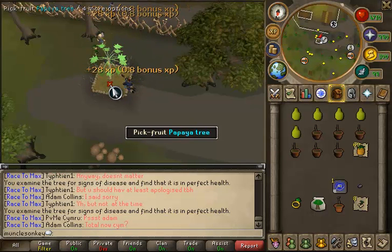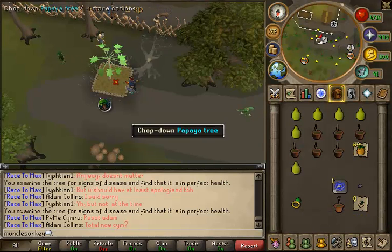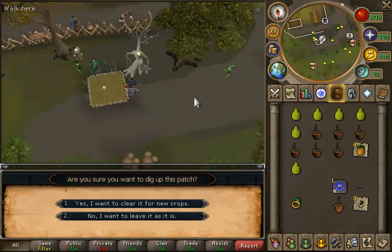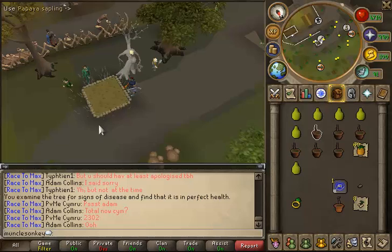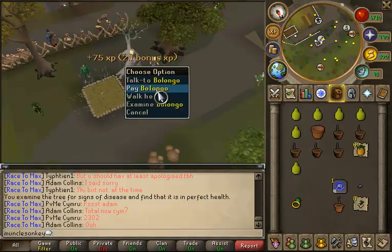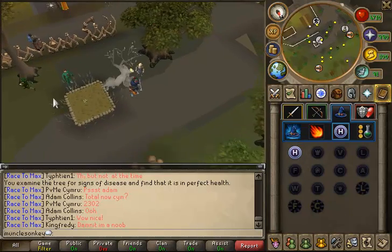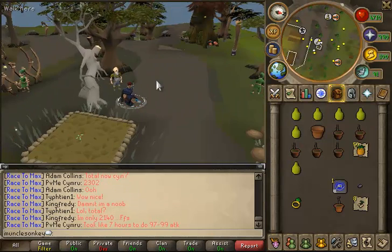Also, I forgot to summon my giant ent — that's a fail. The one thing I did discover with farming is it costs about 600k a day to do a papaya — or just a farming run. If I can make on average 600k a day over the next 200 days, I'll be able to do this again, and making 600k a day is not very difficult, so that's something I could do very easily.